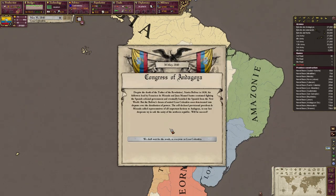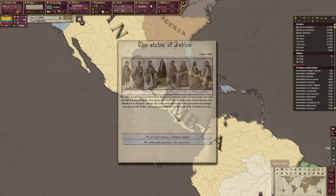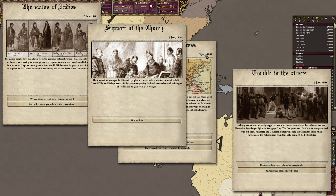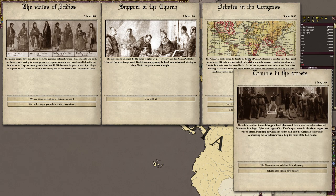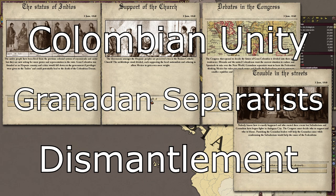After 1840, Grand Columbia gets an event called the Congress of Andagoya, which essentially decides whether your country will survive or fall apart. The first event triggers a series of other events where there are various options to choose from. The mod tries to make it hard for the player to select the correct options by purposely giving no description to the options. You could play a guessing game to figure out the right path, or if you don't like wasting time, you can look at the mod files. There are three different paths that Grand Columbia can take: Colombian Unity, Granada and Separatists, or the Disbandment of Grand Columbia.